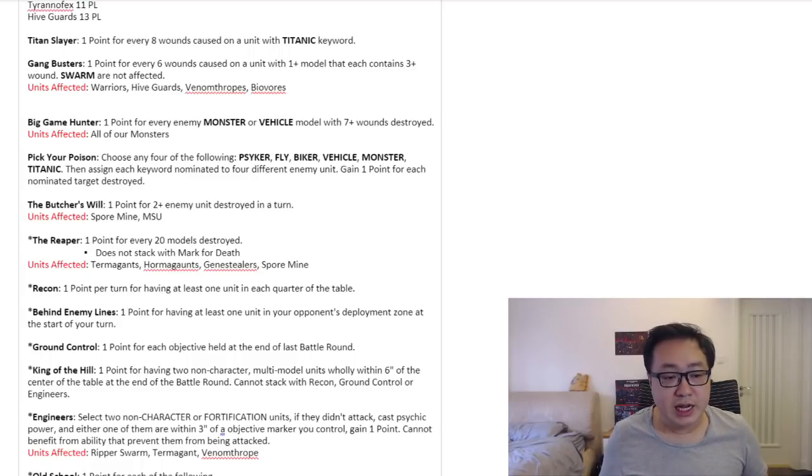Next we have Behind Enemy Lines. You get one point for having at least one unit in your opponent's deployment zone at the start of your turn. Deep striking is the fastest way to do so, or you can just fly all the way there with Gargoyles if you want. All you have to do is send something to your opponent's deployment zone and survive all the way to your turn, then you gain one point.